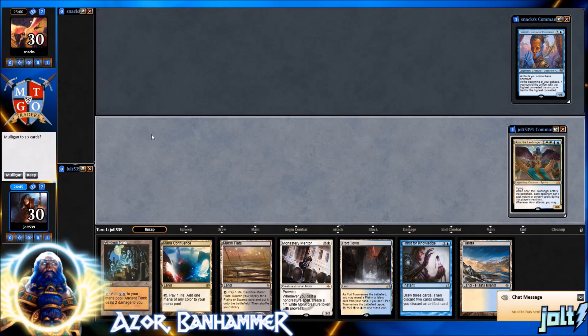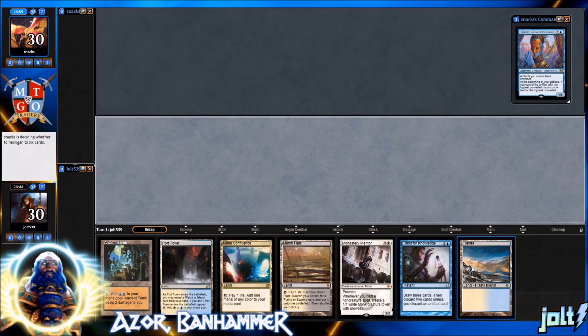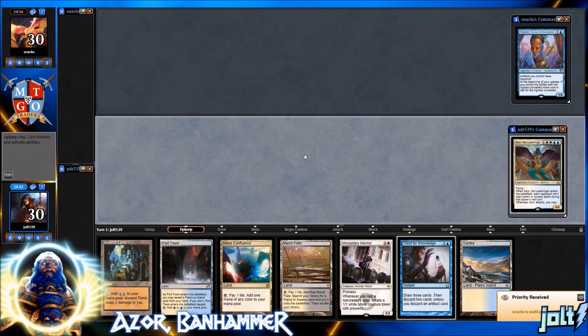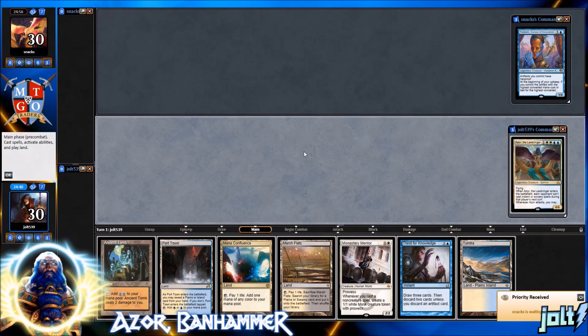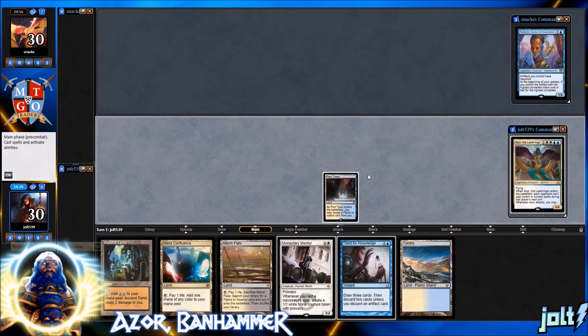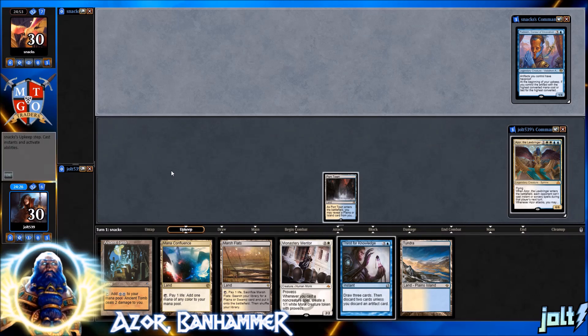Welcome to Azor Banhammer. As far as the opening hand goes, yeah, love it — we've got Monastery Mentor, more than enough lands to get Azor down, and mana to tap out for some really nice Sphinx's Revelation. Let's lead off with Port Town, reveal the Tundra. I don't know why that was such a hard decision — we're going for Monastery Mentor next turn off Ancient Tomb anyway.